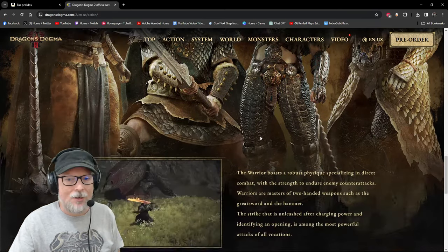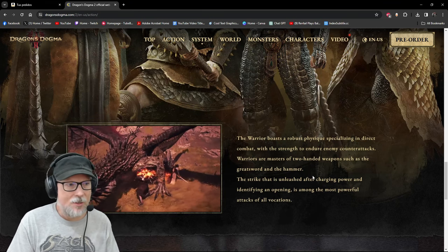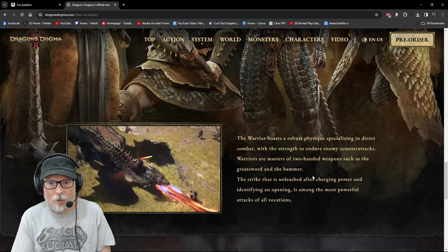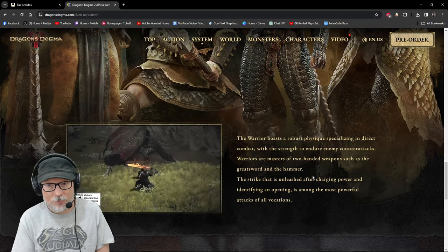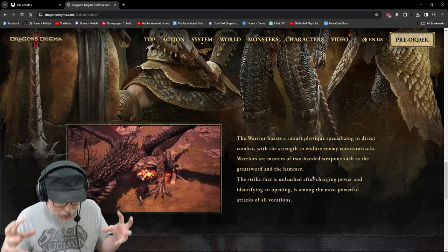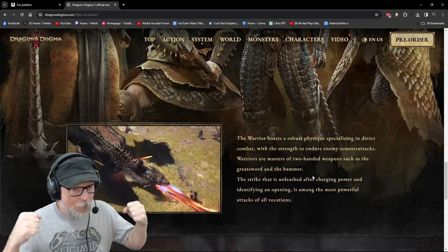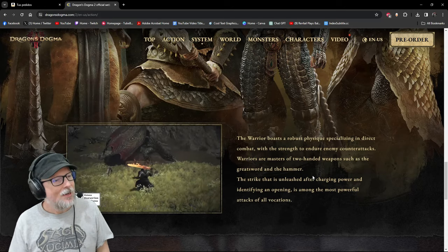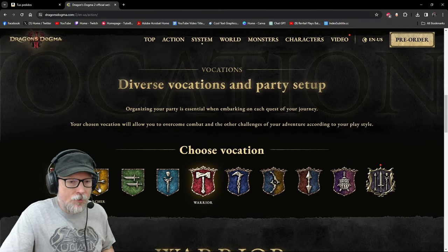The Warrior boasts a robust physique, specializing in direct combat with strength to endure many enemy counterattacks — masters of two-handed weapons like the greatsword and hammer. The strike unleashed after charging power is among the most powerful attacks of all vocations. So if you like big damage numbers with melee and want to be up in the thick of combat, you'll want to roll a Warrior, which is a subclass of the Fighter.